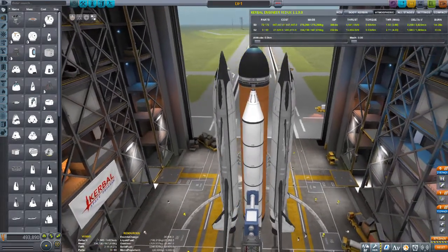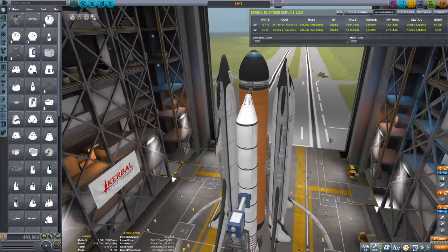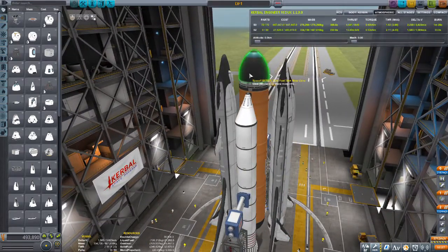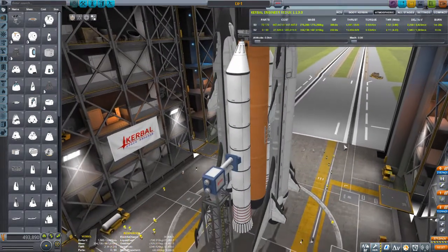However, on this particular occasion I've updated the design — actually it's totally changed because I use mods nowadays. I'm using the OPT space plane parts for the shuttles, and I've got other mods such as Space Y for various other parts. These are parts that mimic SpaceX's parts in the real world.